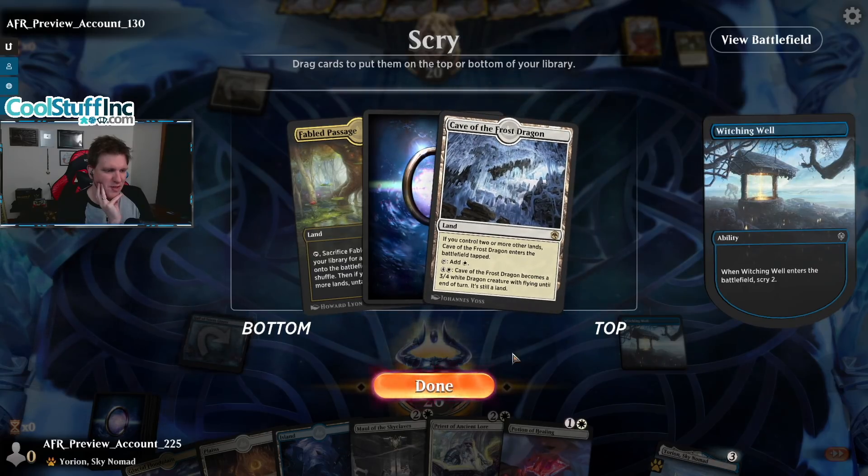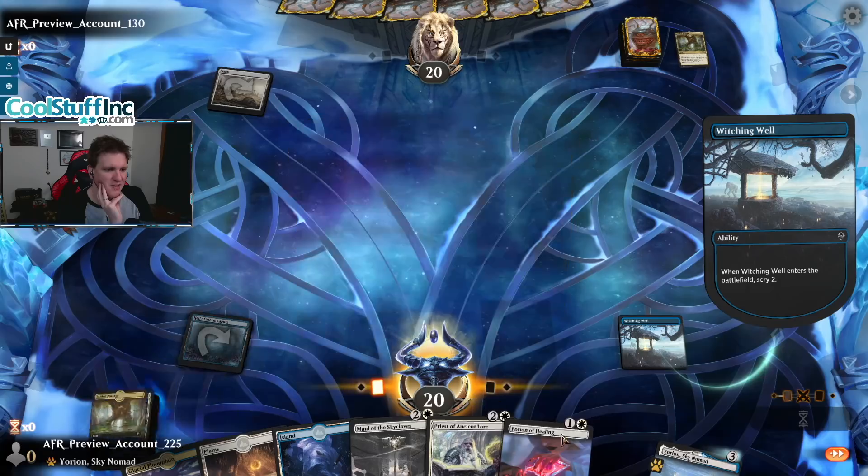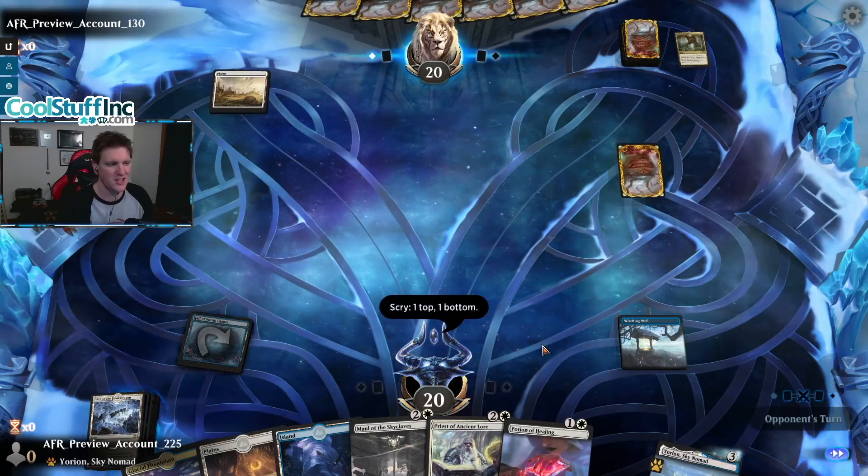If we're not playing the Floodplain next turn we may as well play the Cave of the Frost Dragon and have two creature lands ready to rumble.